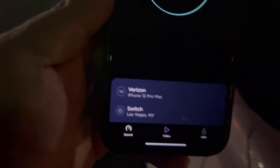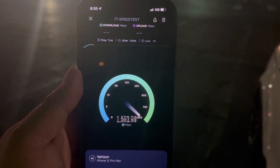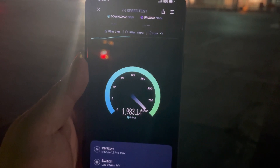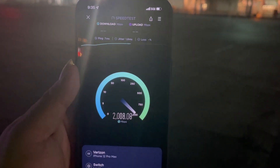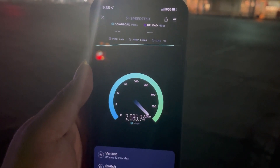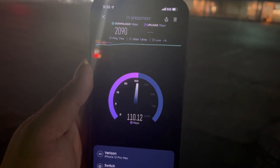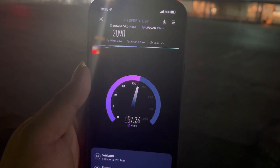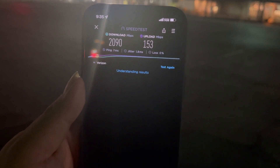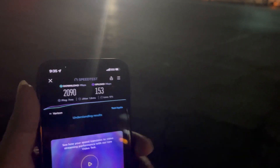All right, thank you for tuning in. We'll give you a quick Verizon millimeter wave — of course you know we gotta compare millimeter waves. 7 ping, 1.8 jitter. 2090 down and 153 on the upload. All right, thank you and have a great night — we'll catch you in the next one.